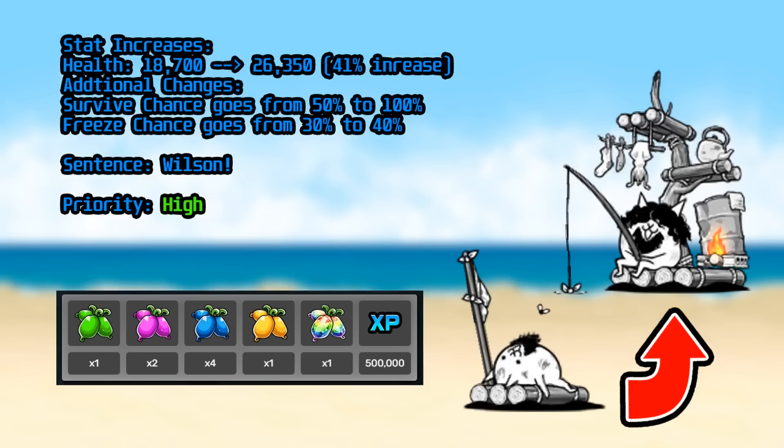Seafarer is absolutely a true form you should consider going for. Seafarer goes from a good alien freezer to an excellent one. Having an increased chance to freeze helps with stalling aliens, and the health boost is really good for survivability. Their chance to survive a hit goes from 50% to 100%, meaning you can more reliably have Seafarer land one last freeze before going down. With talents, you can boost freeze chance to 60%, and with two of them on the field, you can start snowballing most aliens while also damaging them thanks to their good generalist stats.